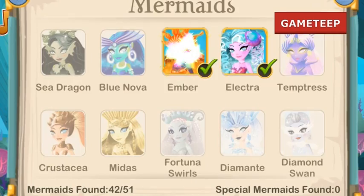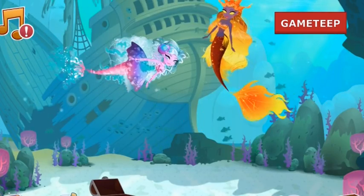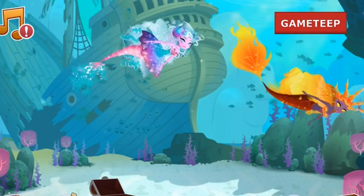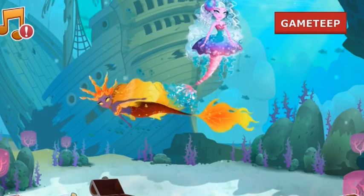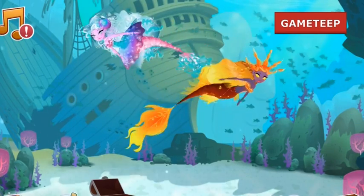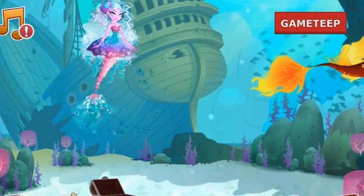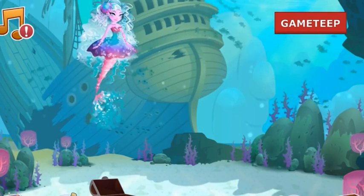I'm going to be doing a video on the Ember Mermaid. The Ember Mermaid is a special magical trait mermaid. It essentially has a blue star type of trait as a symbol. The mermaid is categorized as a super rare mermaid.